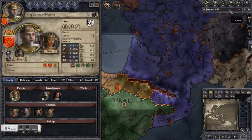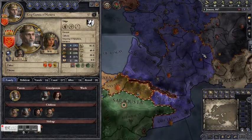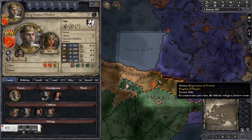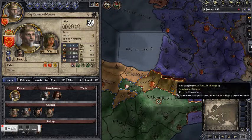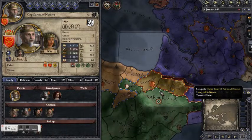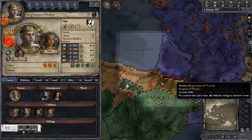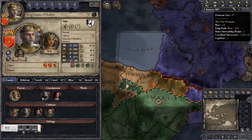If you look up here on the right, you've got domain size — it's got its own special place on this info bar at the top right. Domain is how many individual holdings you can personally control — that's counties and baronies. We'll get to baronies a little later, but they are like sub-counties. The higher your stewardship, the more you can control in your personal domain. If your realm ever gets larger than your personal domain, you'll have to vassalize other characters so that they can control those holdings directly. Right now García has one vassal, the Duke of Aragorn, but he's only got one out of seven in his domain, so he could potentially hold a lot more territory personally.